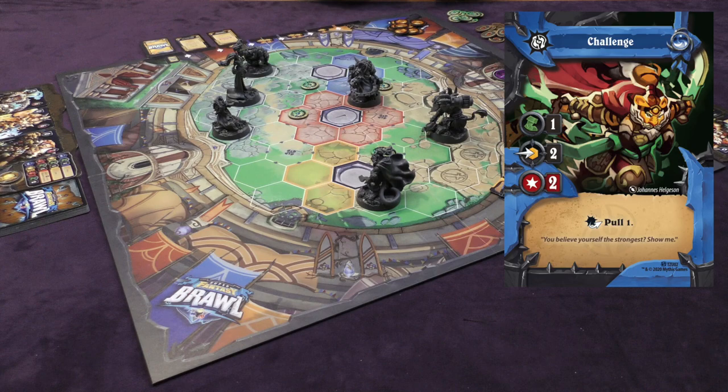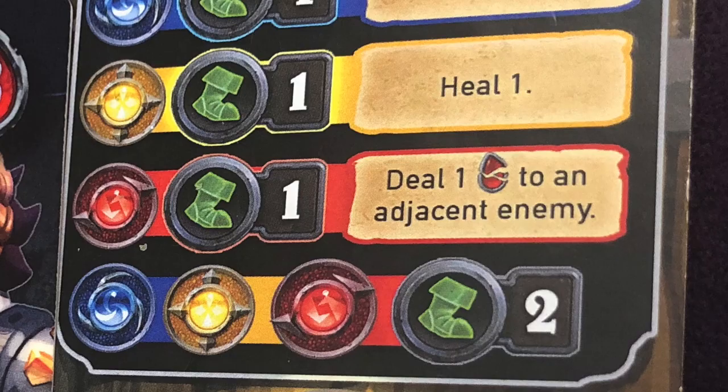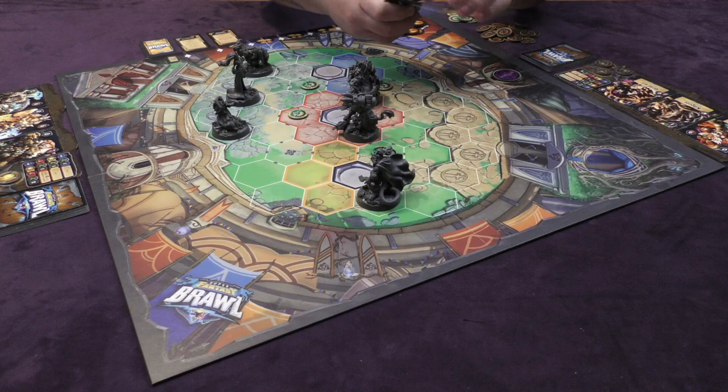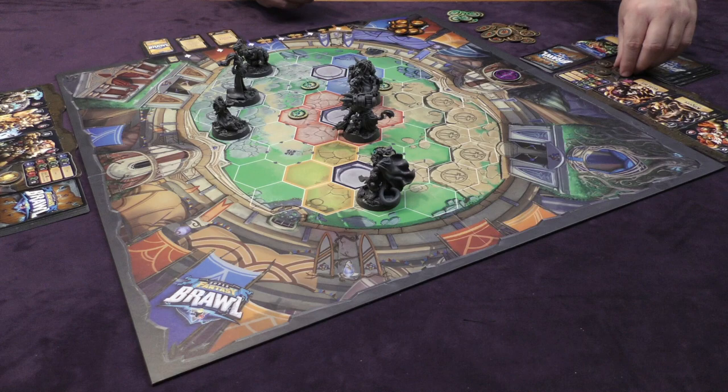Now I don't have any red cards in my hand that will help my situation on the board, so I'm going to use the basic action and use my red core to simply move two. I could move one and deal one damage to an adjacent enemy, but there won't be adjacency with anybody, so I'll just move Kilgore one, two up like this. Once done, I take all the cards in my hand, discard them, draw a new hand of five cards, and ready all of my cores for my opponent's turn.